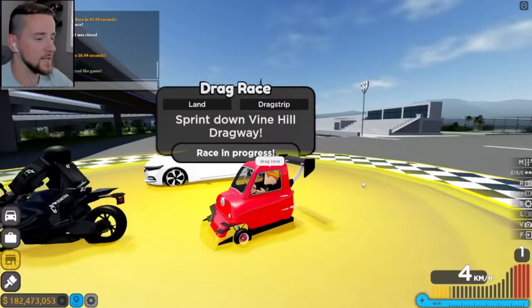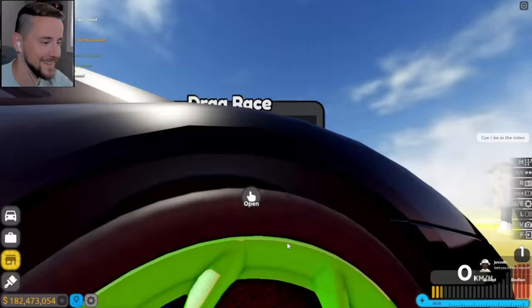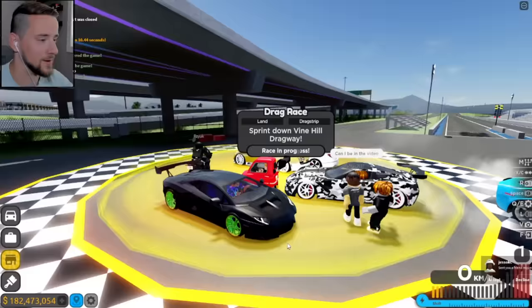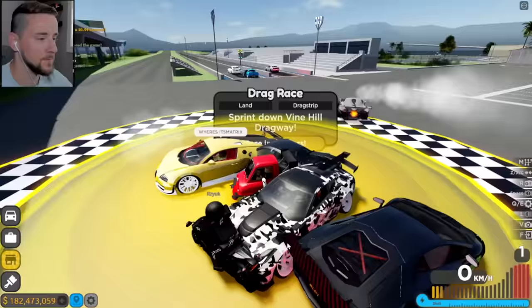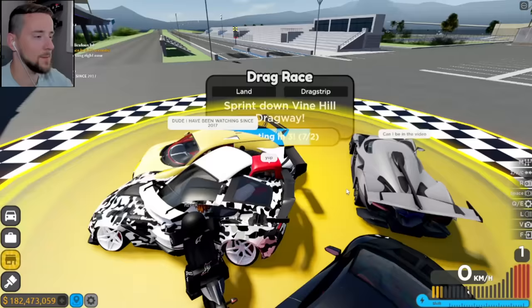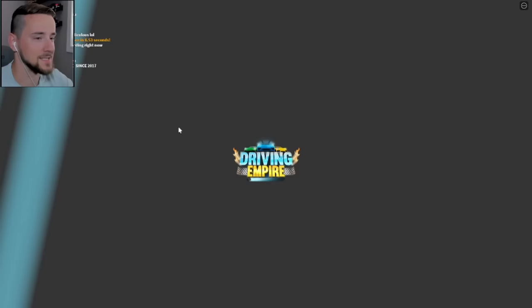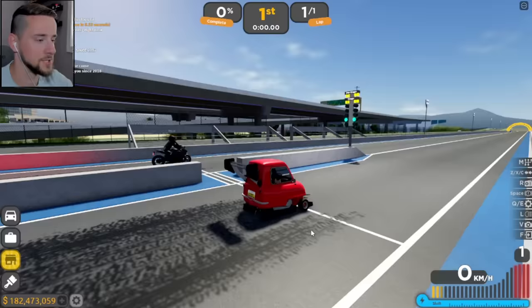We got a lot of people joining us for a drag race, even some people on motorcycles. We've got an Aventador, a Honda Accord, basically everything under the sun, and a body kit PLP50. Every car you could ever ask for is here today. Big shout outs to everybody here - some people have been saying they've been watching since the Vehicle Simulator Prime days. And look at the drag strip - I think they just added these drag decals to show people launching and burning rubber here.